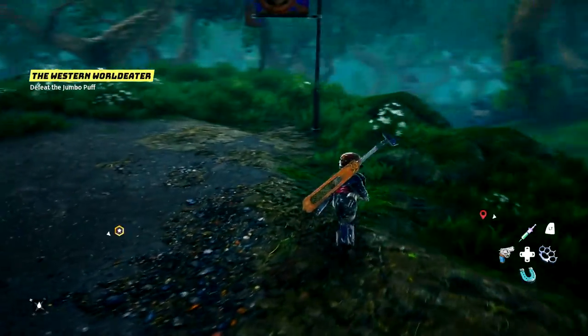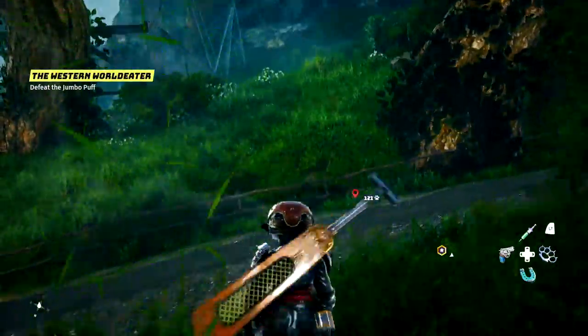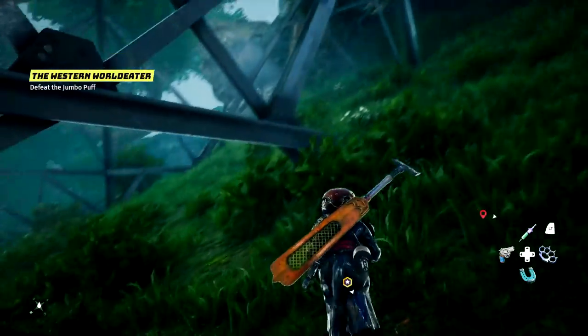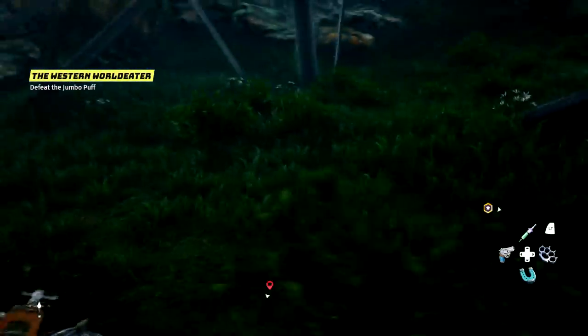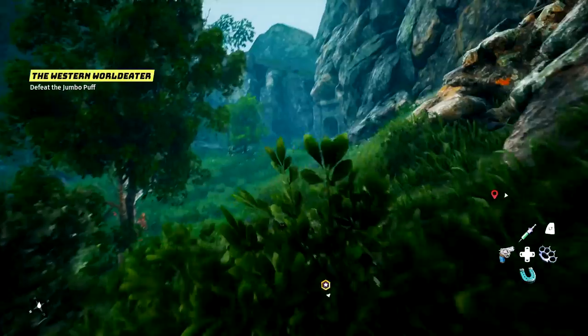Hello everyone, Rizzy Toothpick here, back again with some more Biomutant. Today we're gonna find the secret that we learned from Gizmo. If we can get up on this mountain — looking at our map, we are very close to it. I'm not sure how we're getting to it, but I'm assuming there's a little tunnel.